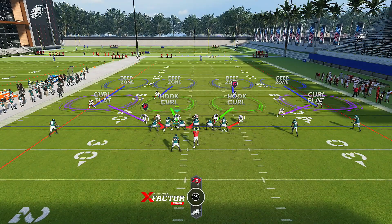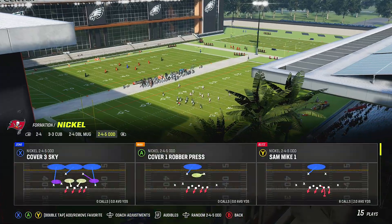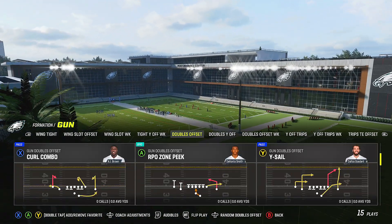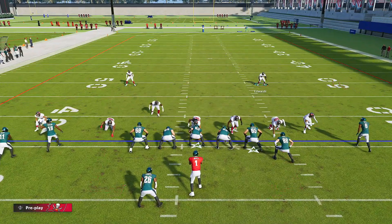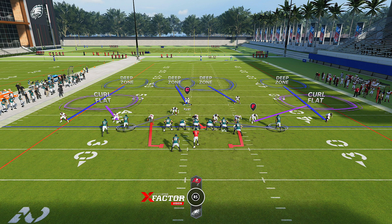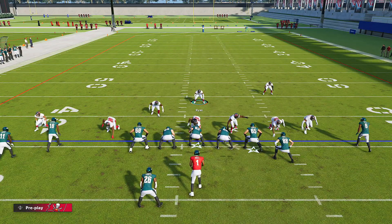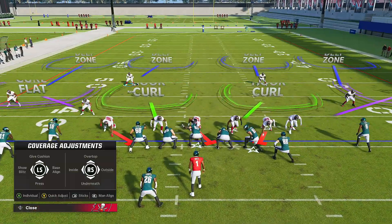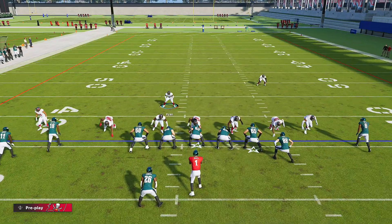So the setup on defense: baseline press, pinch the d-line, crash them down, sit behind this guy — if they run inside zone, sweep around that gap. I have the best setups in the game. Now, other things you can do — I only use Cover Four Drop against tight formations. In tight formations, you can actually take this guy, put him on an inside third, then user this guy and man up people with the other guys. You can go underneath with these guys on inside third, using it this way.